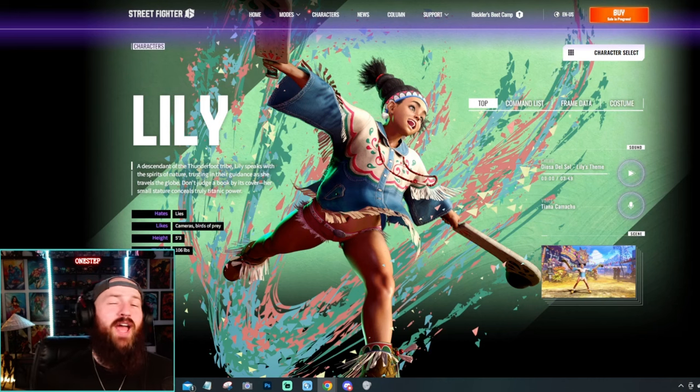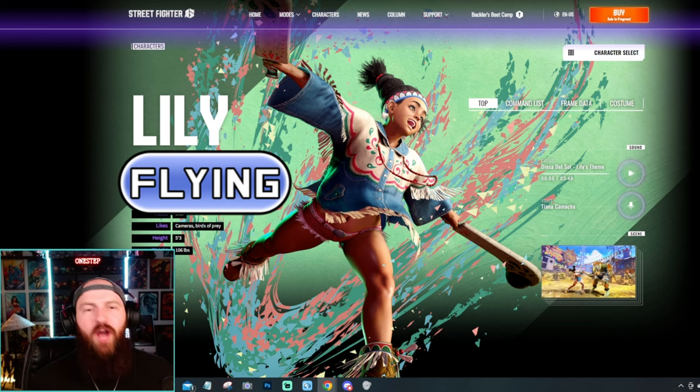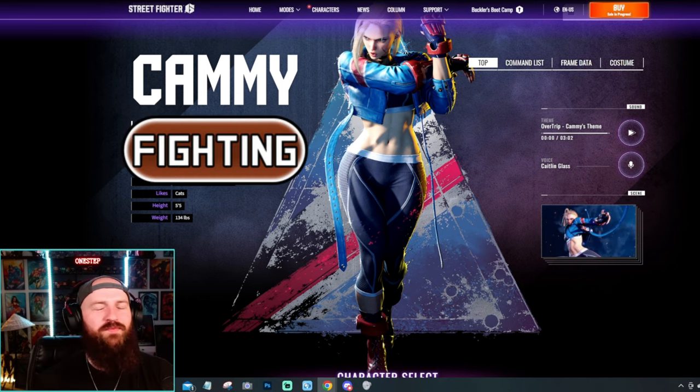Lily is going to be our first and only full-fledged flying type on this roster. I mean, do I even need to explain that? Of course. Cammy belongs in the category of just pure full-fledged fighting type — not a lot of crazy stuff going on. She's kicks, she's punches, she's grabs. She's a fighting type.